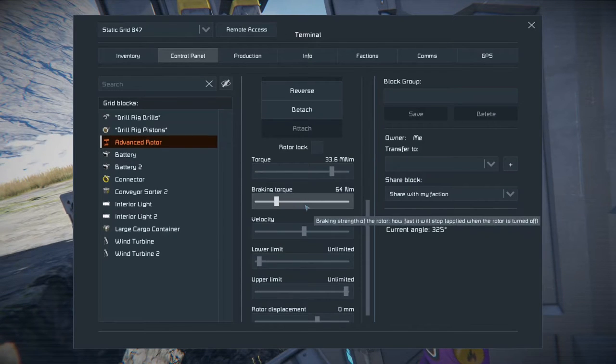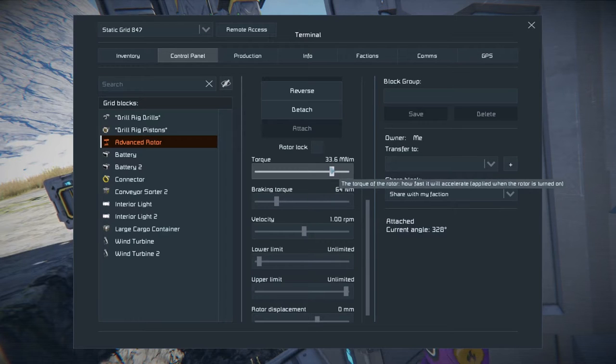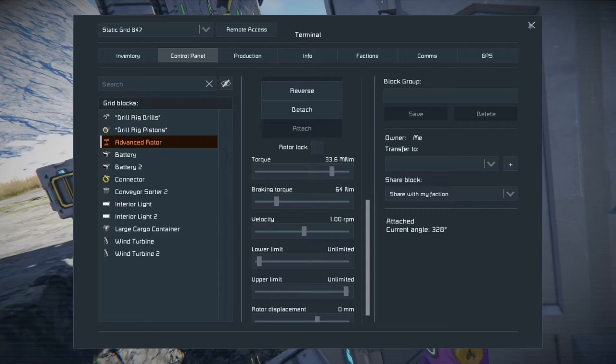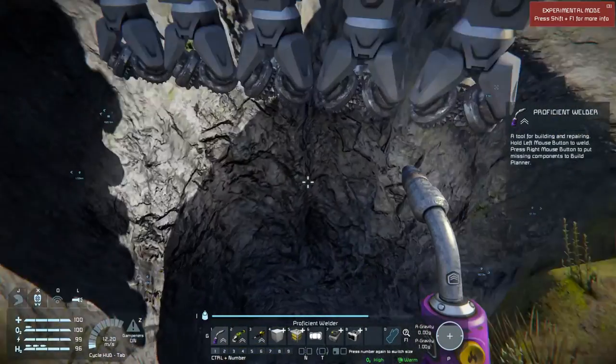You have to be careful — the higher you set the braking torque, the quicker it will stop because there's a lot of braking force. This setting is how fast it will accelerate when I turn it on, which could be pretty fast. But let's look down here to see that we actually have a gold ore.